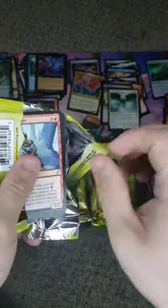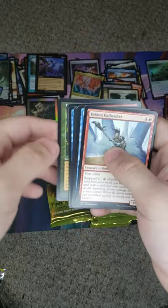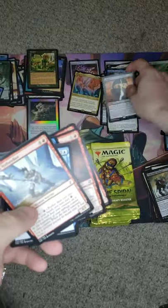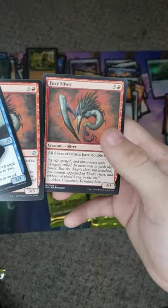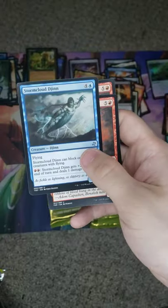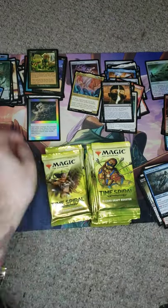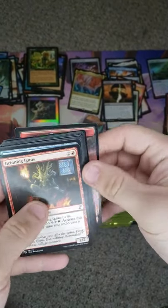I'm gonna try to speed it up — I'd like to keep this under 15 minutes. Farseek. And we got our Extra Expatriate. Here it is again — Fury Sliver. Fury Sliver. Stormcloud Degen. It's just like... I love Slivers, but do I really need the same card right behind each other?